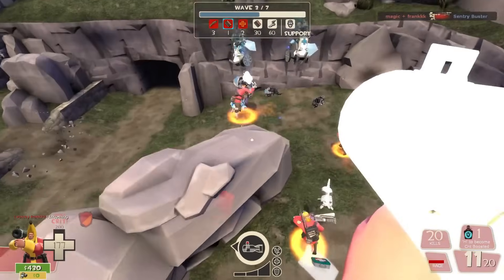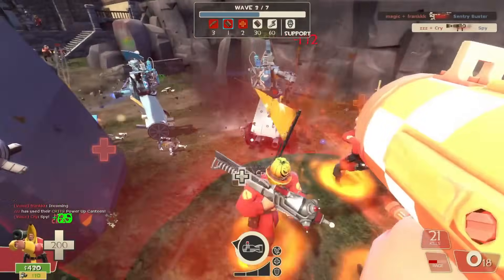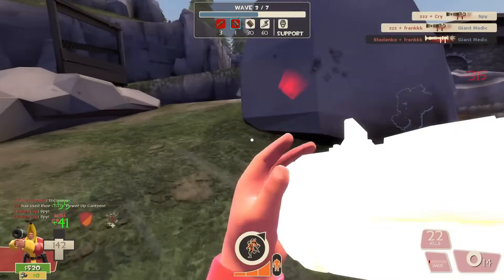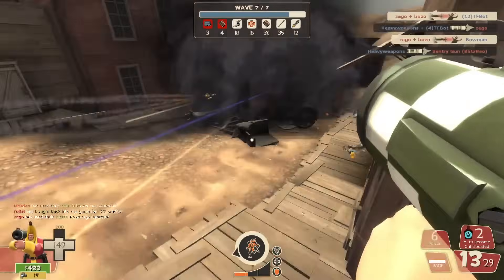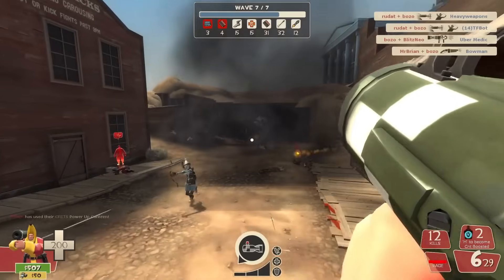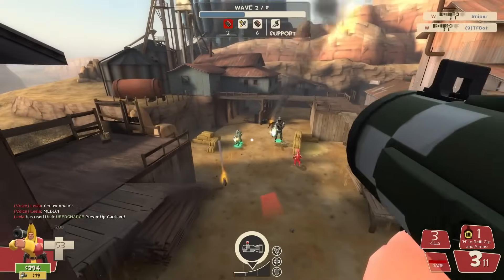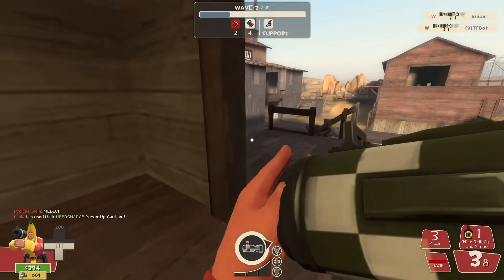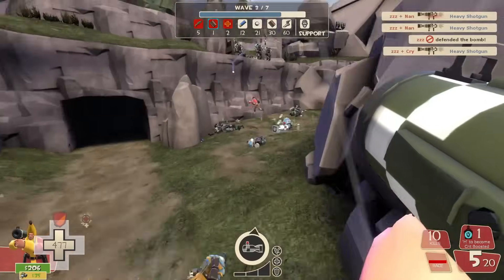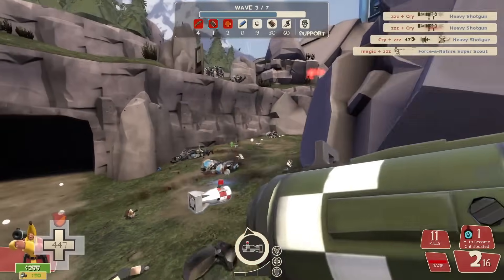The damage penalty, lower splash radius, constantly swallowing a rocket just to go airborne, and the more frequent fall damage are all definitely gripes. But for the added benefit of having the fastest rocket firing speed in the game while still being able to retain a banner, I think that's usually worth it. The Airstrike isn't the best, and the stock rocket launcher's consistency might still have it beat for the runner-up spot. But if it's your favorite from a gameplay perspective, ditch the parachute every once in a while.